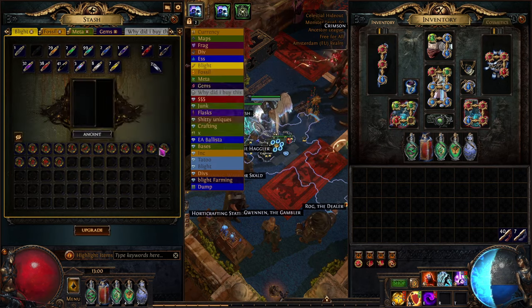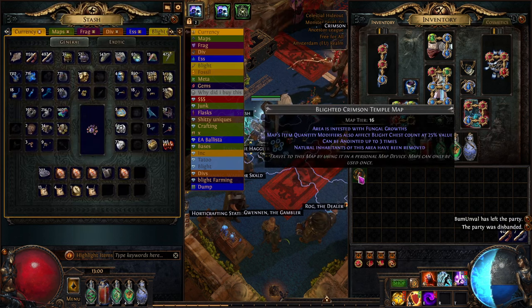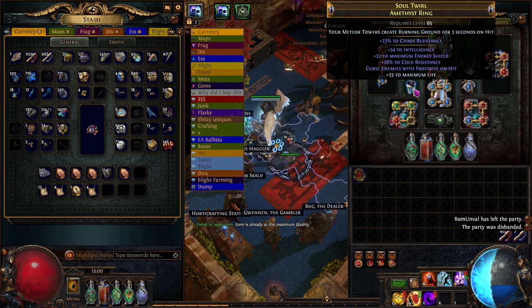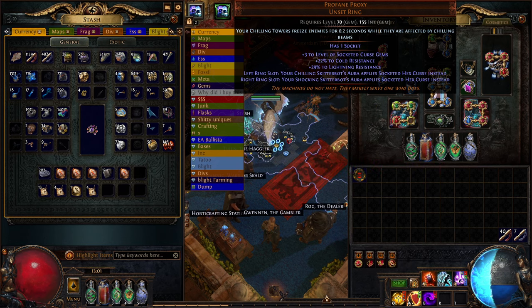Now, how do you run these blight maps and what is important about them? The most important oils for normal blight maps — not blight ravaged maps — come into play when we run the map. How blight maps work: if we add quantity and rarity, for example by alching and going, those mods apply to the mobs. Our meteor towers create burning ground that affects fire-immune monsters, dealing damage over time. Our chilling towers constantly freeze every single monster around us. For a low cost, you can basically run maps and almost AFK.